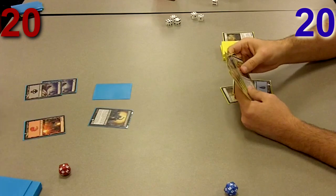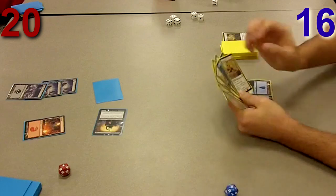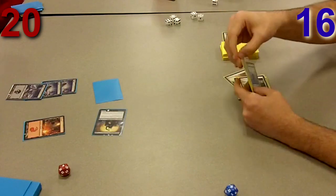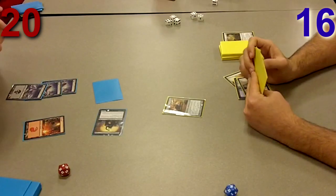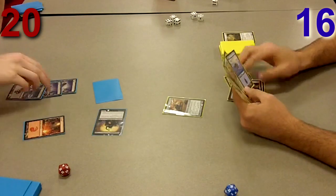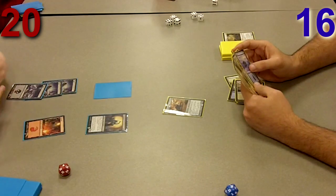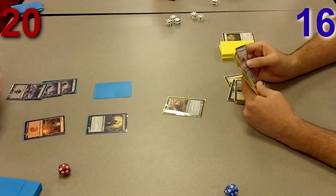I decided not to play anything on my turn, so I take 4 damage — a fifth of my life total. Luckily he doesn't have a play. So I lay my land and play a Galvanic Juggernaut, which is a really good card. It's a 5/5 for 4 mana and it attacks each turn. The downside is it only untaps when a creature dies, but usually somebody blocks it to avoid taking 5 damage and then it just untaps right away.